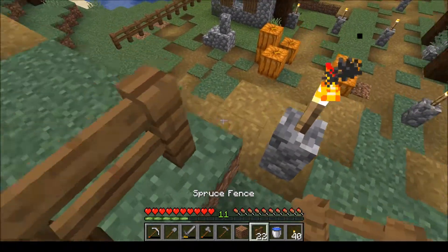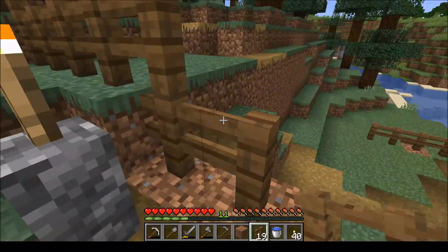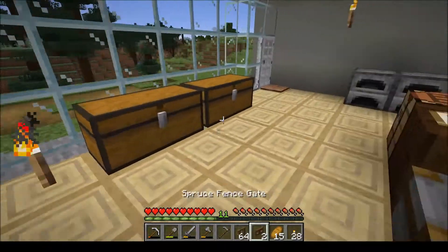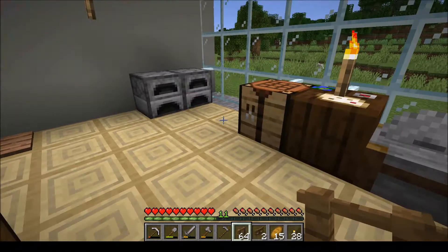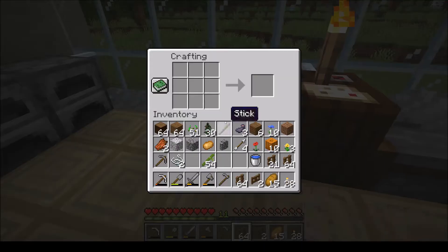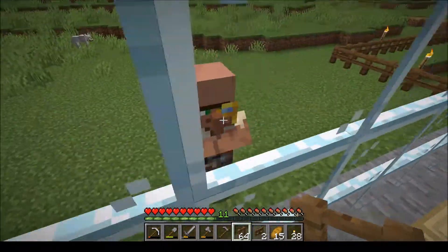I'm going to try and finish up this wall and bring you all back to check out the finished project. As I was working on the fence overnight, I was able to kill a couple of spiders and get some string — so you know what that means. Grab our bamboo, and we're going to make some scaffolding. Look at that, we got 12 scaffolding.